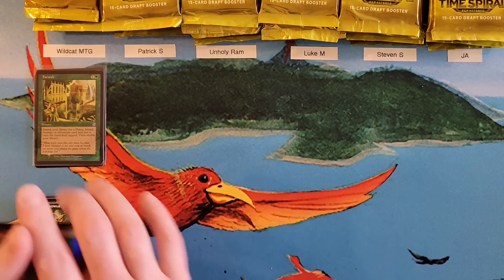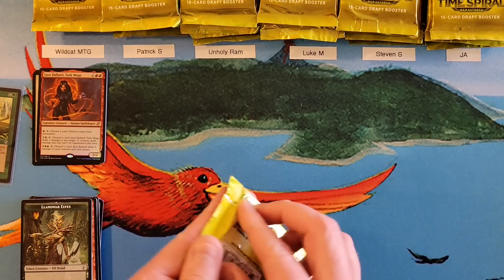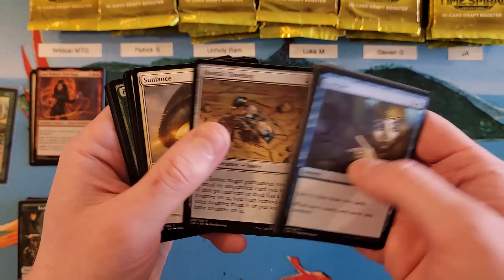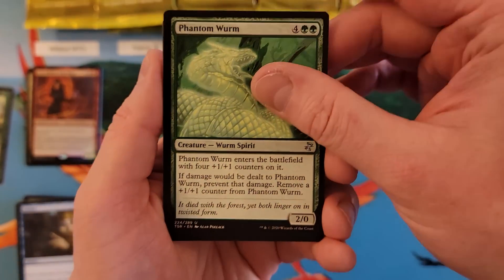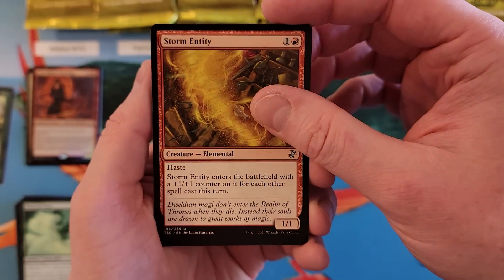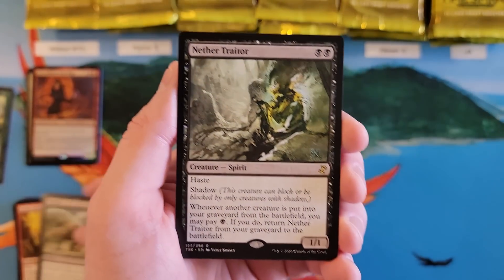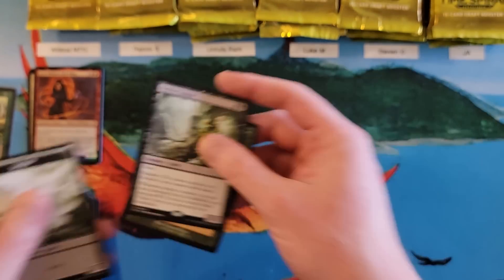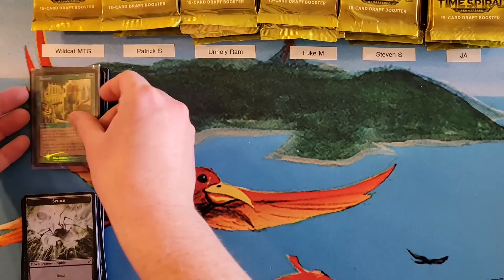Next pack for Wildcat. The Phantom Worm, Storm Entity, Fifth Assist. Another Traitor — good rare — that is a two. And an Ancient Stirrings for a three. So you just went low, high, low. You are at a 19, Wildcat, in your first three packs. Congratulations on the Farseek.